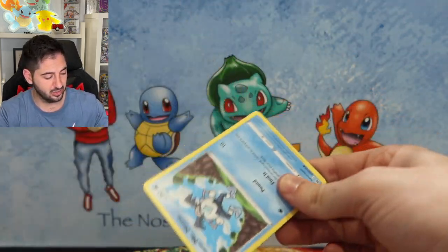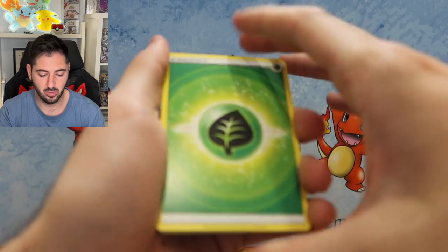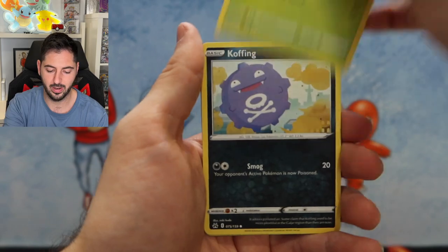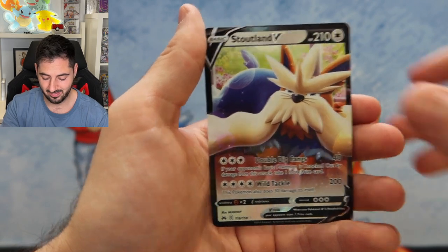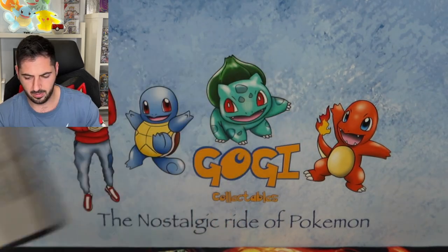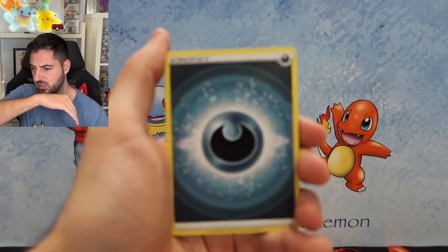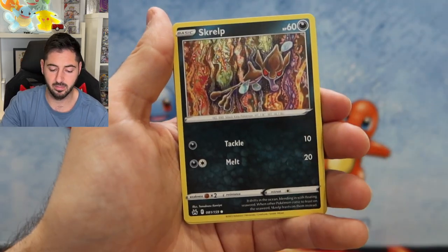Still haven't seen a Charizard V or V-Star — really counting on one of them to pop up out of nowhere. Coffin, Bidoof, Salandit, Exeggcute, and a Stoutland V — welcome to the party man. This would be the last pack of the second pin collection. I think it's the first time Pokémon did pin collections like that, because Shining Fates was an actual sealed case of six. These ones are more like blister packs with a pin in them — so very different.